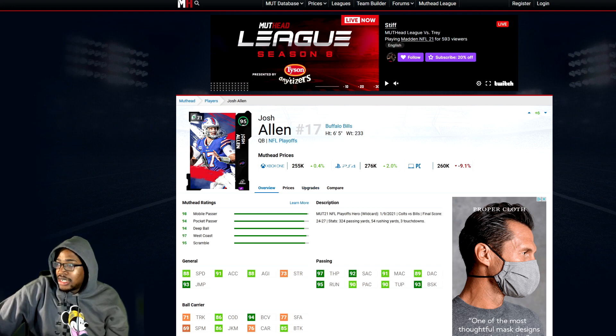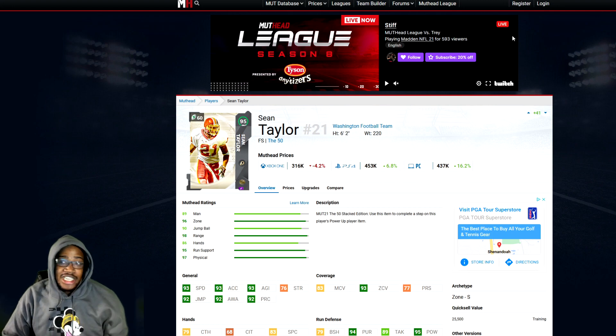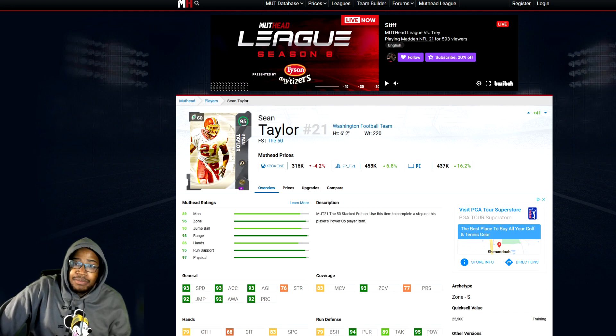Next we have Sean Taylor. You guys probably won't need to use a power pass on him because he's still one of the best free safeties in the game. 93 speed, 93 acceleration, 93 agility, 92 jumping, 92 awareness, 93 play recognition, 83 man, 93 zone, 77 press, 79 block shedding, 94 pursuit, 95 hit power. His man coverage is a little low, but he plays great.